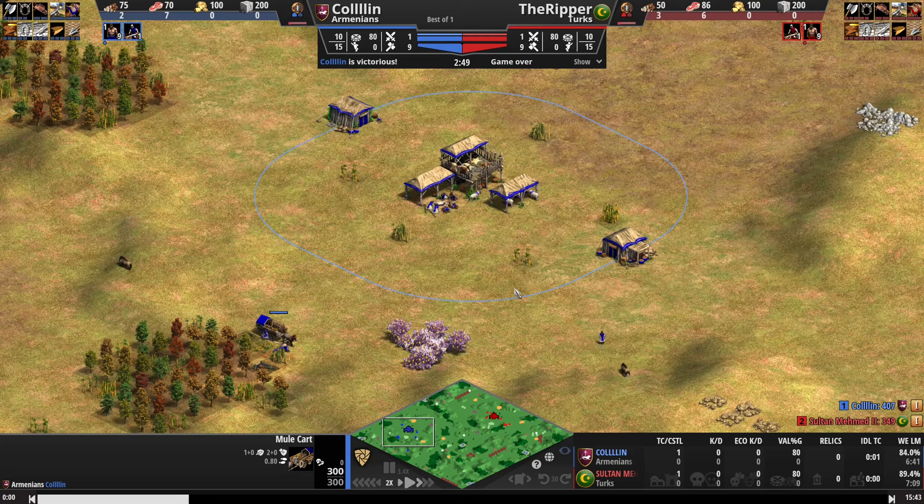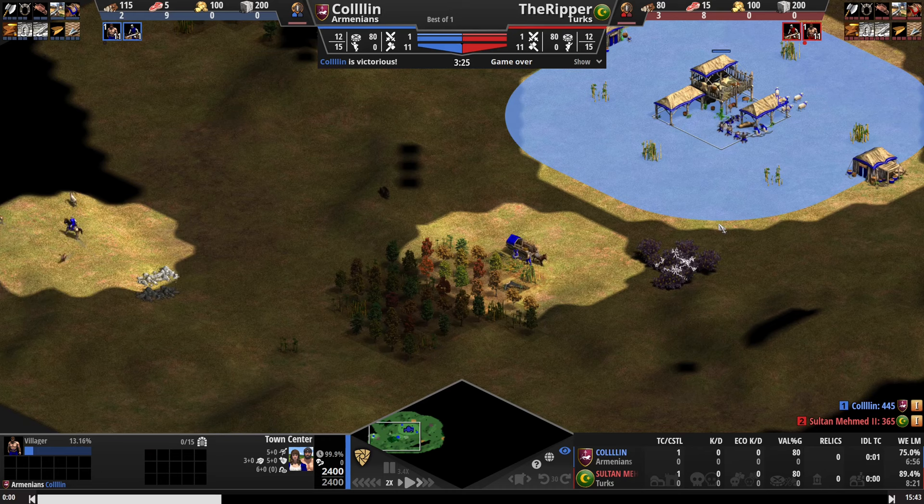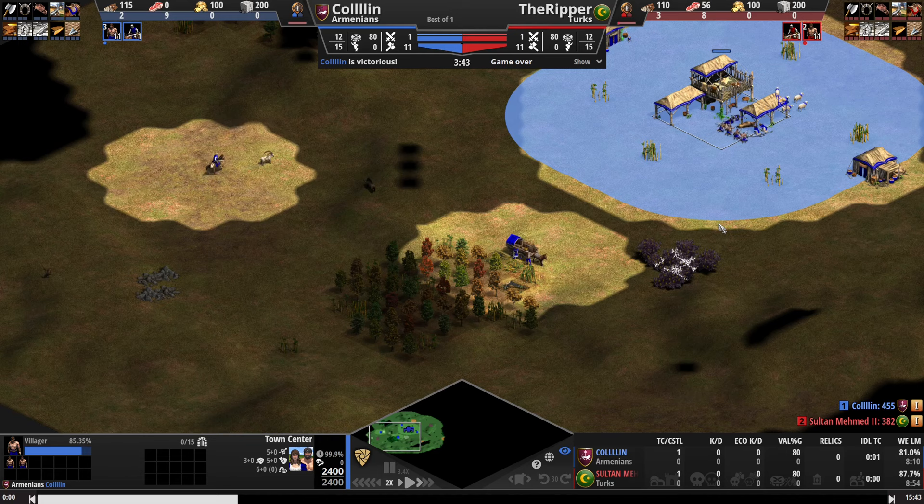Bringing in our boars, and our scouting is pretty good — we've found all of our sheep. We're looking now for our Ibex on the side of the map, and the back seems to be the only place they could be. There they are. We'll push in maybe 1 or 2 just to kind of help boost our economy, but we do still need to scout our opponent.